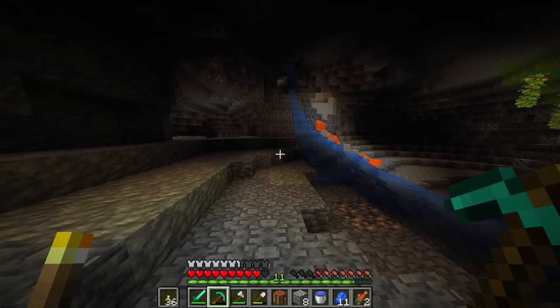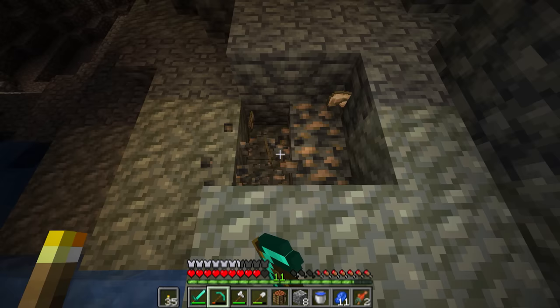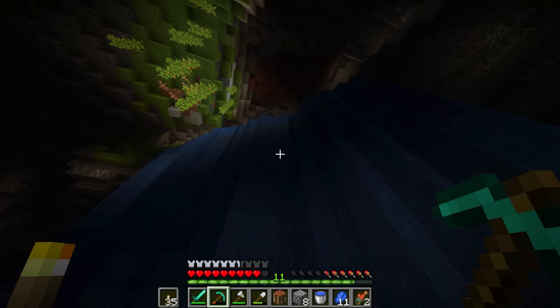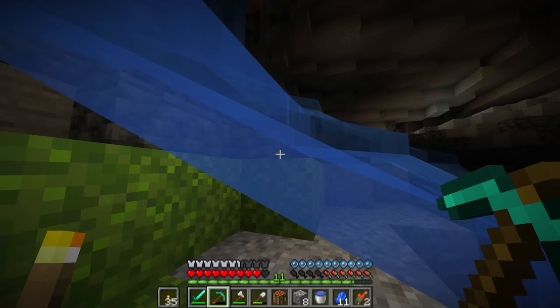We'll grab this iron and then I say we start going in the mineshaft — it's kind of a dangerous proposition, but we can do the danger things because we don't lose our world when we die. It's so nice. Look at me being lazy already in the first mining episode — there's all this iron and I'm like, it's too high up. Let's head back up the waterfall of dreams and find the mineshaft. Hopefully there's something good in it.